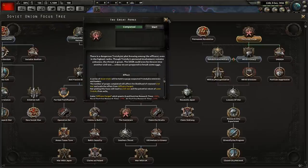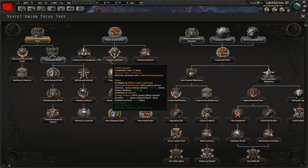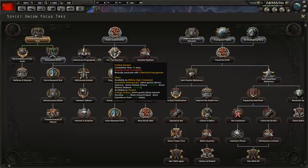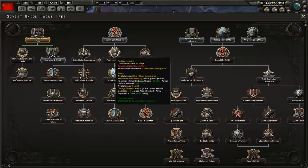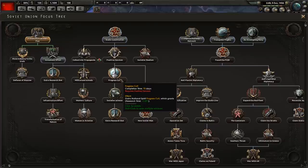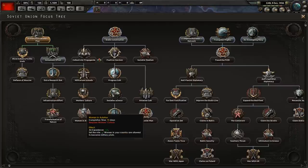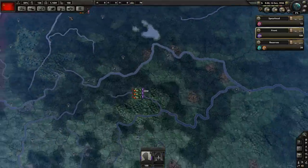The great purge is done — that was nice and smooth. Now you need to get an extra tech slot. You've got two choices: positive heroism, which gives you the armor genius we just talked about, or collectivist propaganda, which gives a massive boost to national unity. National unity is important, but when it comes down to it this armor guy is important — it's almost like choosing between defense or attack. With positive heroism you also get a research reduction, extra recruitable population, and the research slot. I don't know, the armor genius is just too good to say no to.